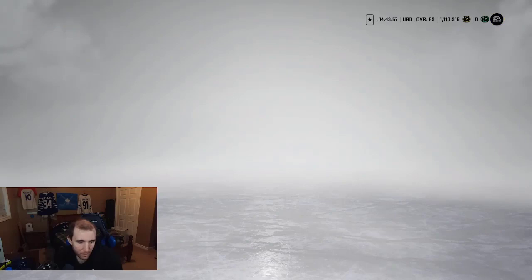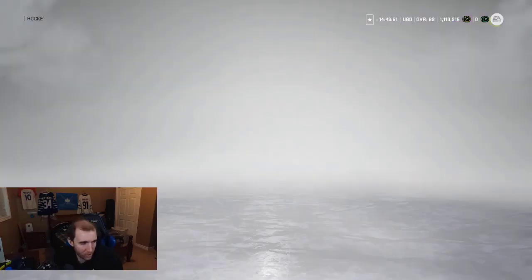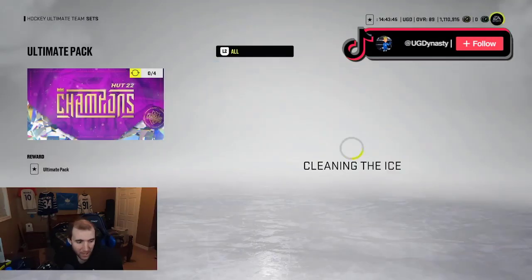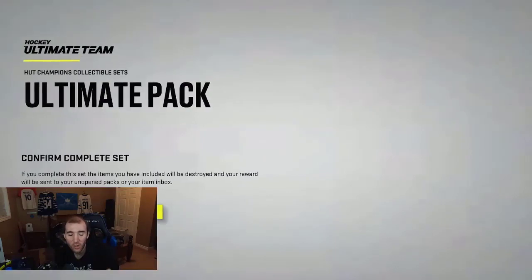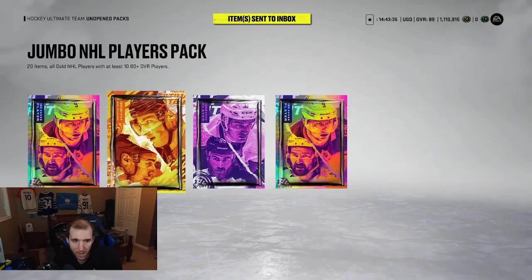We do get a 97 Duchesne - Duchesne's a 97 now, think about that. So we're going to go for pretty much an ultimate choice pack. That's what we're going to do - ultimate pack. So we get two ultimates. We got Jumbo Elite. So let's see what we get, all those guys. Hopefully we do get some good luck. We have Jumbo Elite player pack.